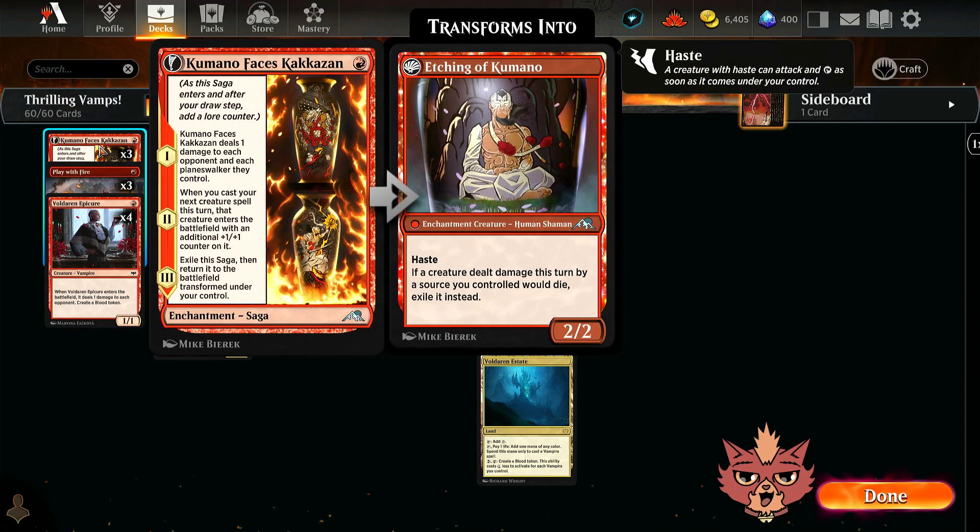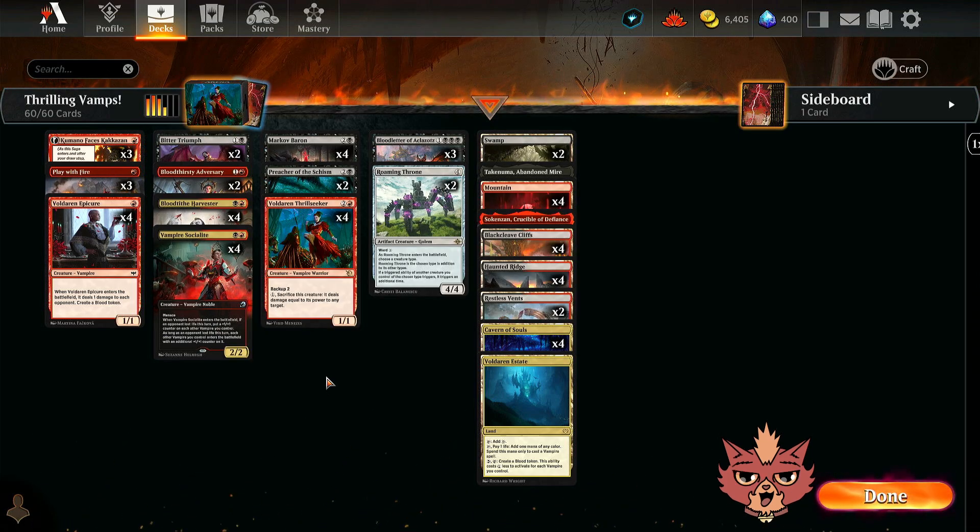Also, more ways to poke the opponent's face — Kumano Faces Kokusai made the cut too, as a 3-of this time around. We have so many great 2-drops to lead out after Kumano that it just feels right in this build.